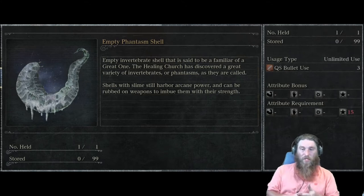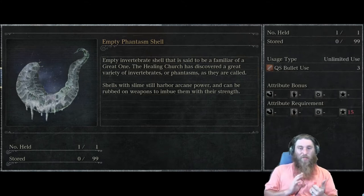For the DLC weapons, it can't be applied to the Bloodletter, Boomhammer, Holy Moonlight Sword, the Kos Parasite, or Simon's Bowblade.